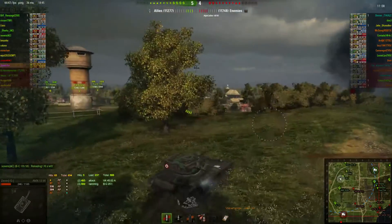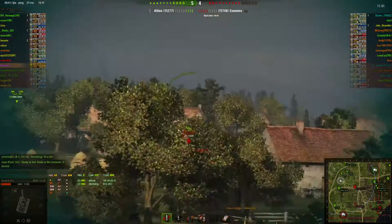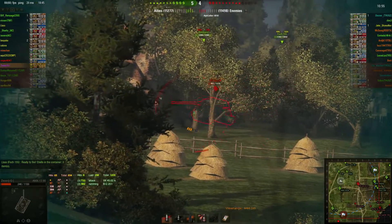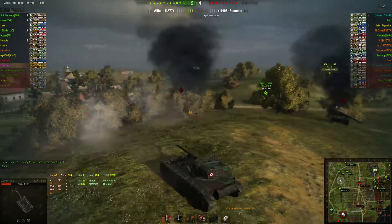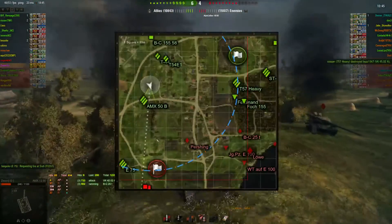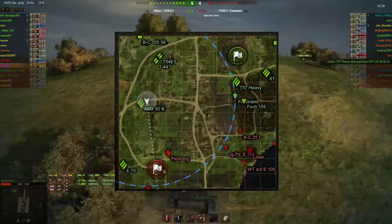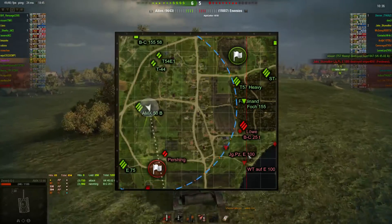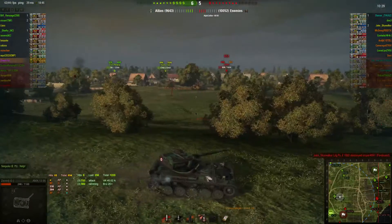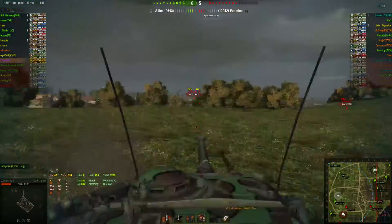Despite the fact that we've traded really efficiently over on the west side, the scores are still pretty close. Our E75 kept pushing down here aggressively and that ends up being a good thing because he lights their artillery. They have a Pershing that comes up over here and their Bat Chat comes back across to try to help, but the E75 has already gotten to a good position where they're kind of screwed. Now I'm just trying to figure out how I can spot from this upper plateau.